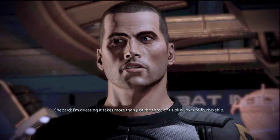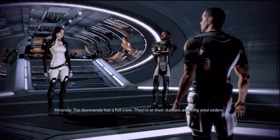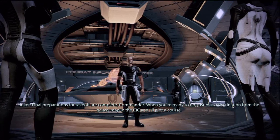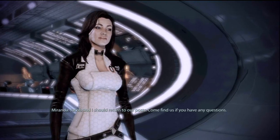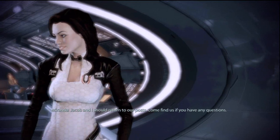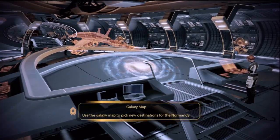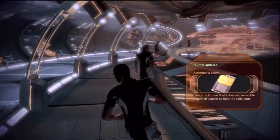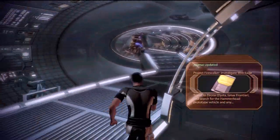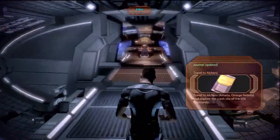I'm guessing it takes more than just the three of us plus Joker to fly this ship. The Normandy has a full crew. They're at their stations awaiting your orders. Final preparations for takeoff are complete, Commander. When you're ready to go, just pick a destination from the galaxy map in the CIC and I'll plot a course. Jacob and I should return to our posts. Come find us if you have any questions. I know this ship like the back of my hand. We'll talk to Joker first - we need some of his humour. It's been too serious since the game started.